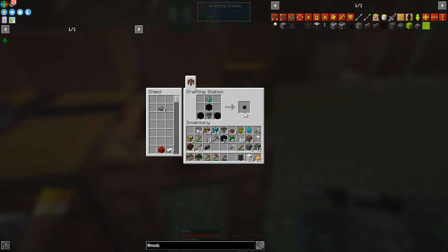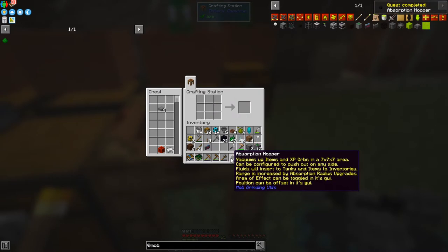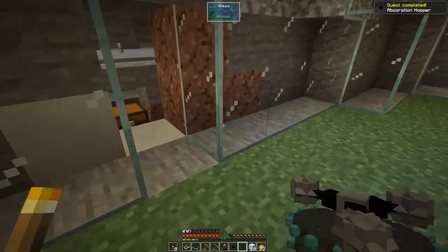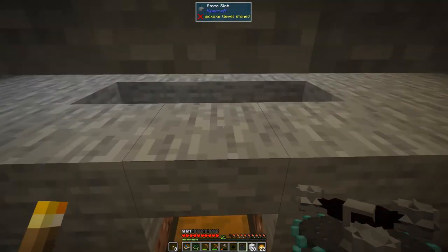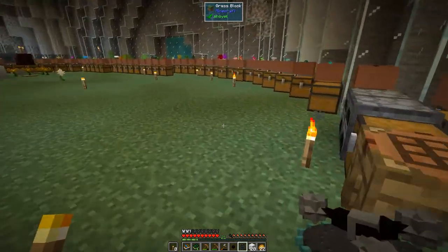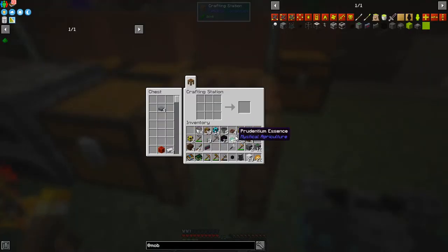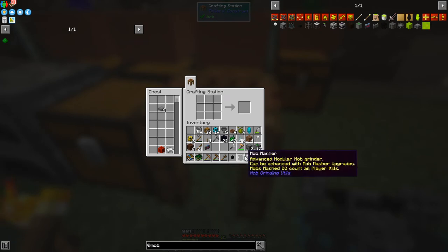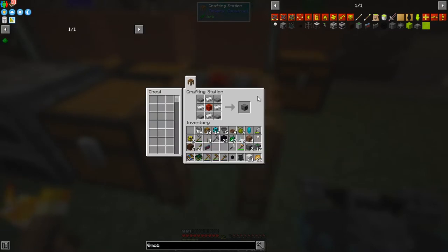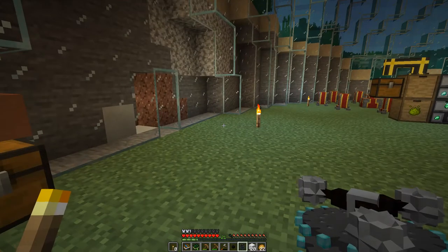Let's make this ender inhibitor. Basically it prevents endermen from teleporting. The vacuum absorption hopper sucks up everything around it — it has a five by five range, and we can extend that later. One of the things we need is feathers, and I don't have any feathers. But I do have room for another mob fan, so let's make three mob fans total.